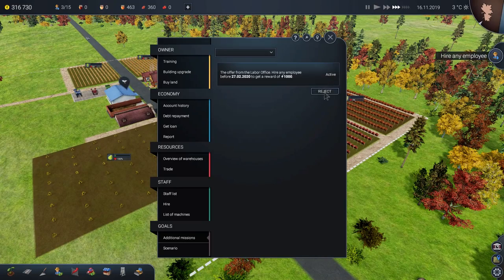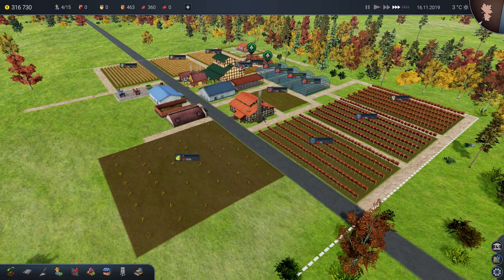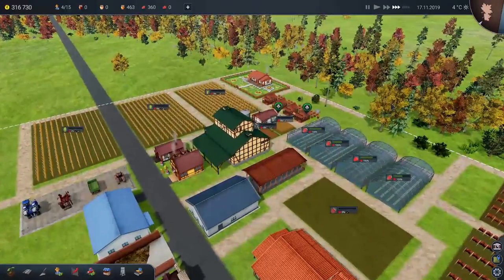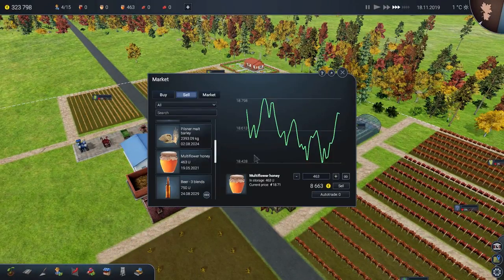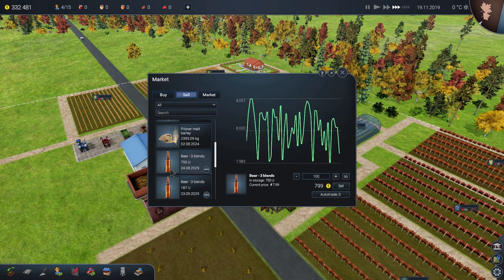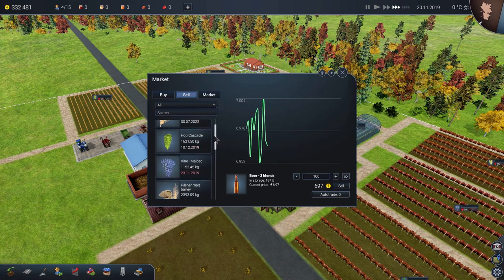I don't really know what else to do currently. We don't need any more employees for a little while. Oh, did I do myself out some money? Because of course we're going to build the big brewery thing down here. Pretend that thing was never there. The multiflower honey has gone up in price — I'm going to sell that while it's at a fairly decent price, 1,871 per unit. I'll get rid of that, which clears this out — we know where we are then, we haven't got honey in storage. We're still making some good beer though the price has come down a little bit.